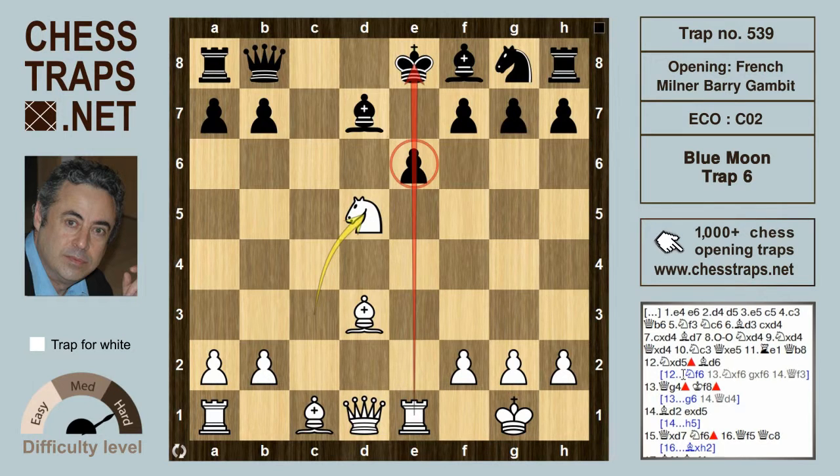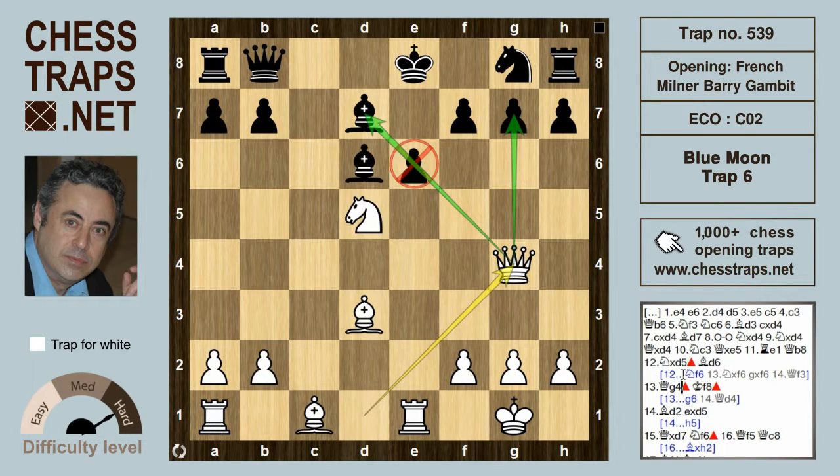So instead of Knight f6, Black tries Bishop to d6. But now Queen g4 — a thematic move in the Milner Barry, in fact a thematic move in many other variations of the French. Now the Queen on g4 is hitting g7, and the pawn on e6 is not only pinned against the Rook on e1, but when it captures, the Bishop on d7 is also going to be taken by the Queen on g4.